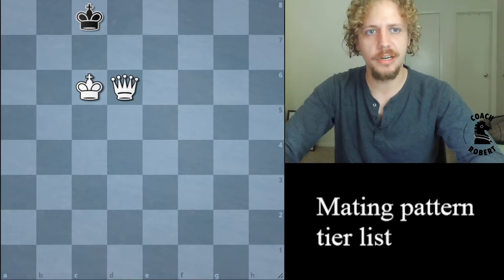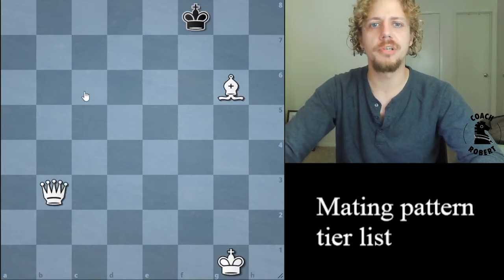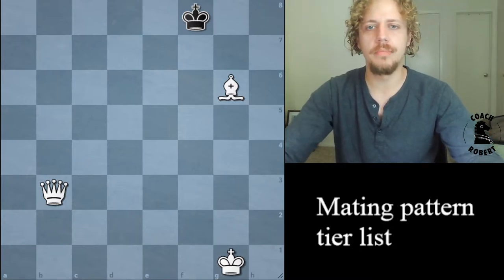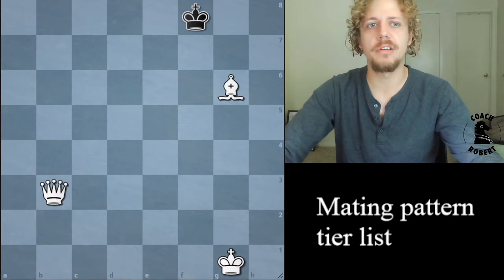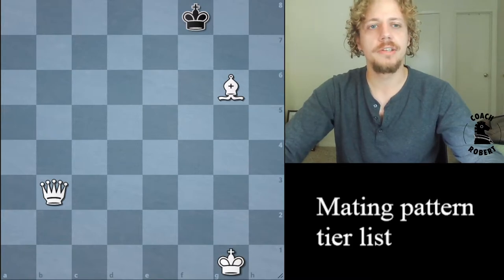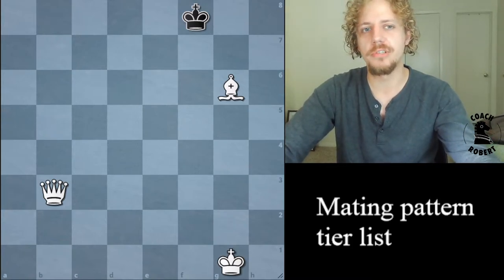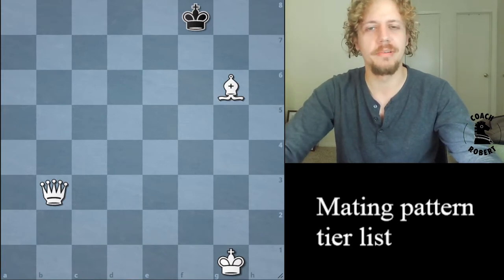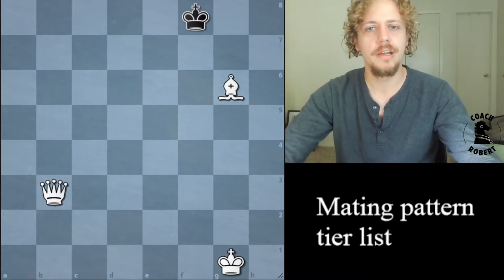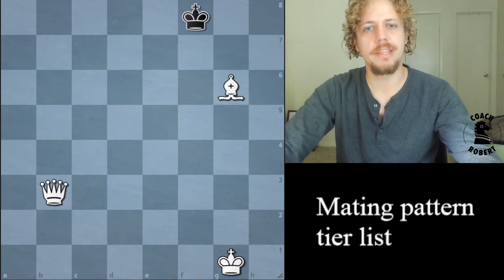This one's called Damiano's Bishop Mate. If you've seen this before, you might recognize it by the similar name of Scholar's Mate. The general name is Damiano's Bishop Mate, and Scholar's Mate is a very particular version. Scholar's Mate is the number one way that people lose to their dad — a lot of people when they're first learning, the person who teaches them, like a family member, close friend, or coach, will often checkmate them just like this.